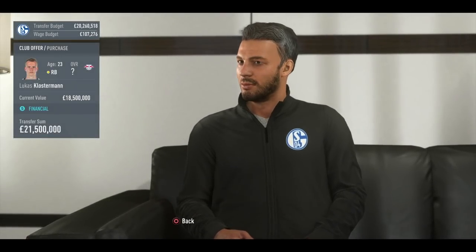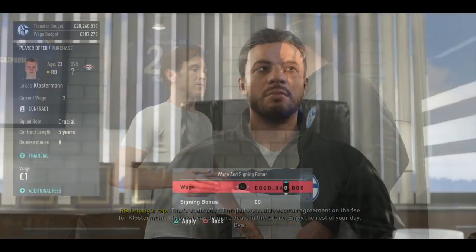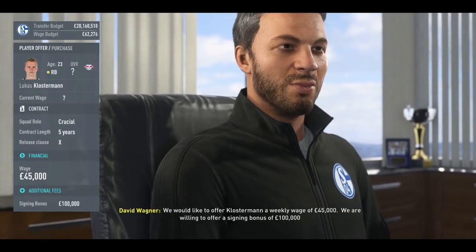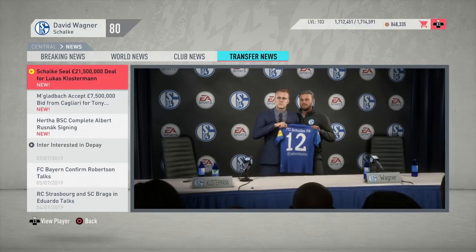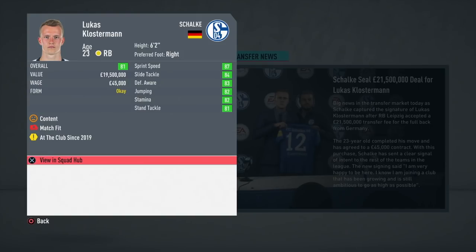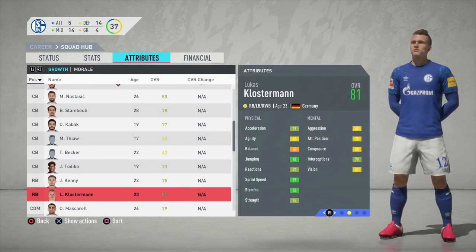With around 40 to 43 million in the budget, my main target for Schalke is definitely Lucas Klostermann. You need to improve your fullbacks at the Veltins Arena because they are the weakest areas of the pitch based on rating alone. John Joe Kenny is only here on loan, so you want a first-choice right back who's better, around the same age, and here permanently. There's only one target I can recommend: Lucas Klostermann of RB Leipzig.